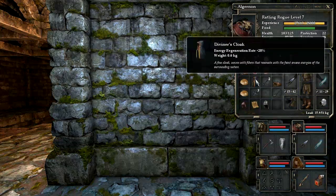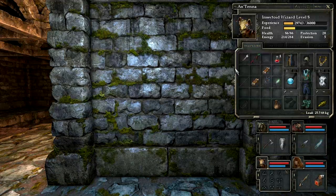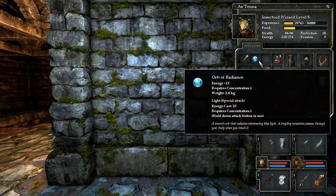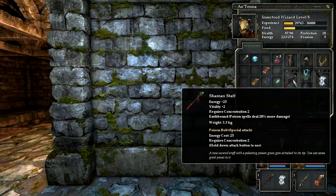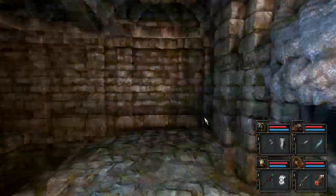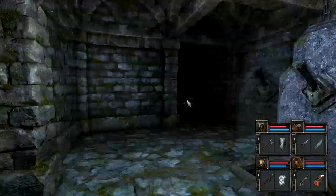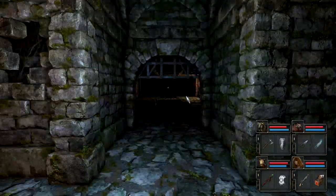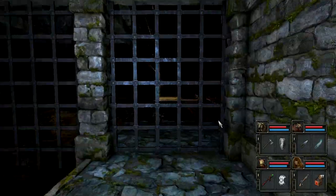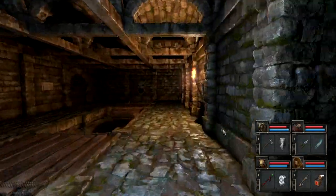Looks like I got some pretty awesome stuff though — energy regeneration plus 20%. That's nice. I'll put that on my mage. Awesome staff, much better than this orb of radiance. If your other characters cast spells, unless they're one of the classes that has the ability to cast without a wand, then you can use the orb or the staff to cast spells with. There's another puzzle — something to do with those mouths on the wall. You have to find some way to get those puffs of green floating substance to fly into them.